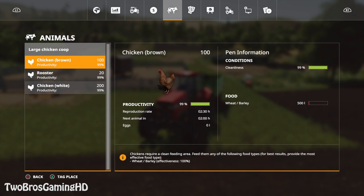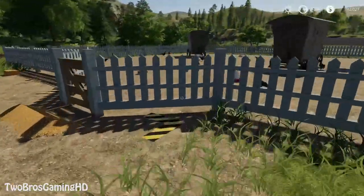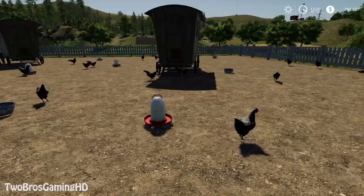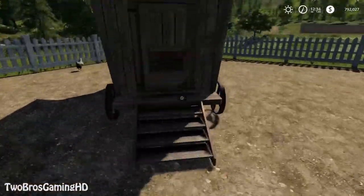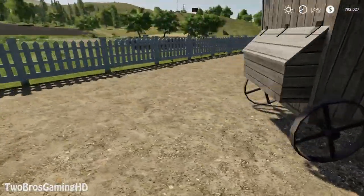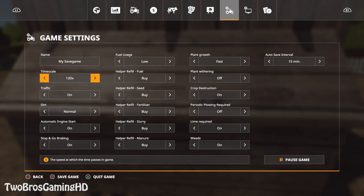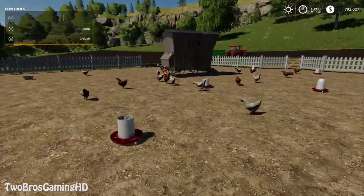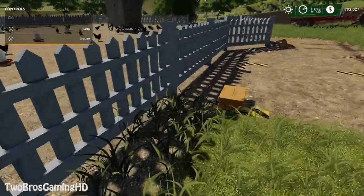Chickens require a clean feeding area. Feed them any of the following food types — for best results, provide the most effective food type. That's one egg. I don't know how much you're going to get out of one egg, but let's see if I can find the egg they just put out. The eggs are placed right here.